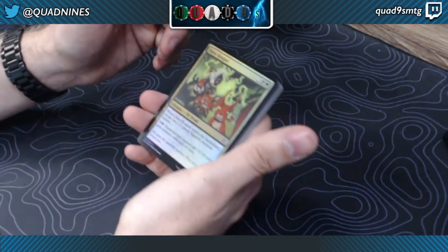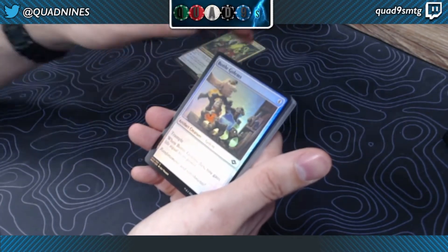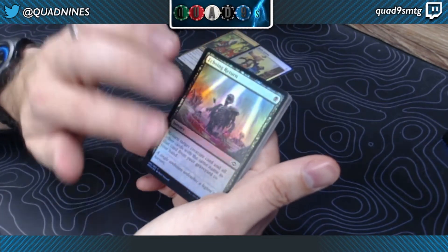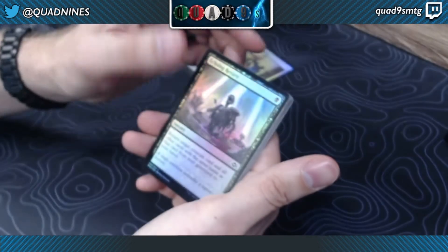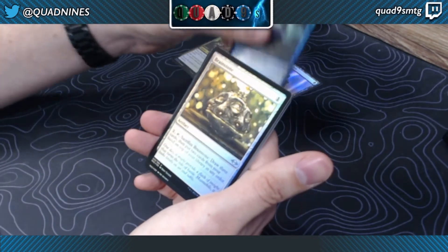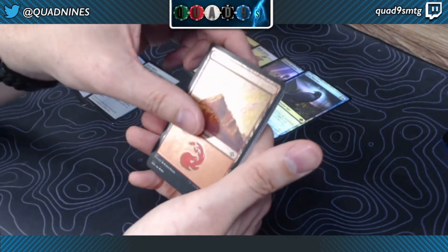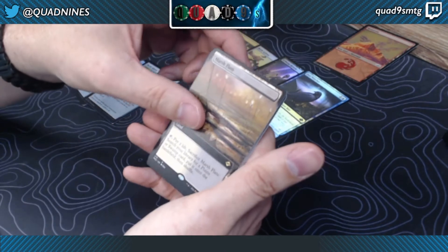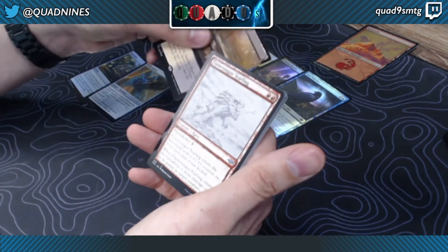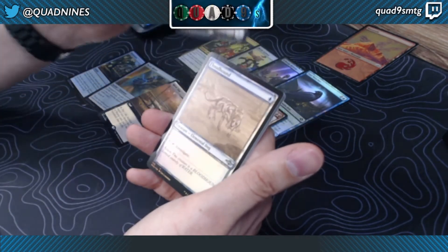The shininess actually makes it harder to focus. Anyway, full Brain Stone, Vectus, Gloves — and an etched land. Oh, that's hot. Just the extended border Marsh Flats, but still very cool. Showcase Dachon as well.